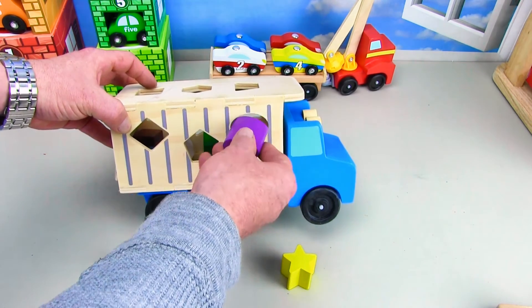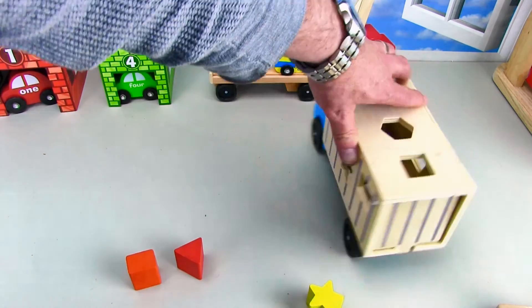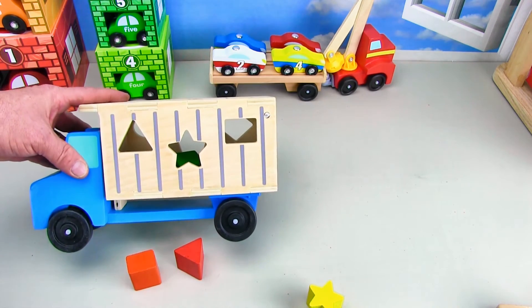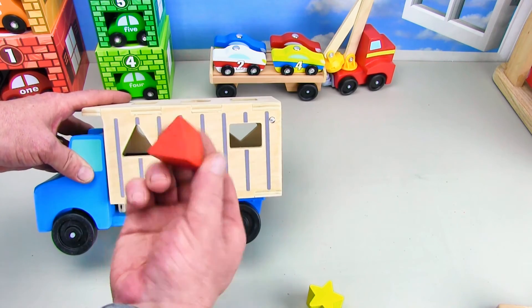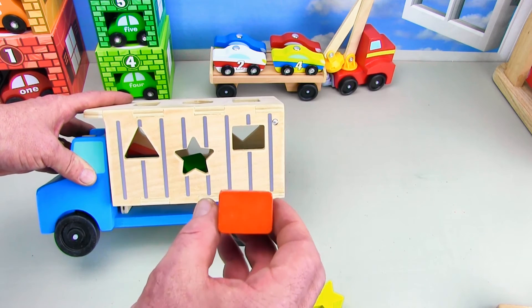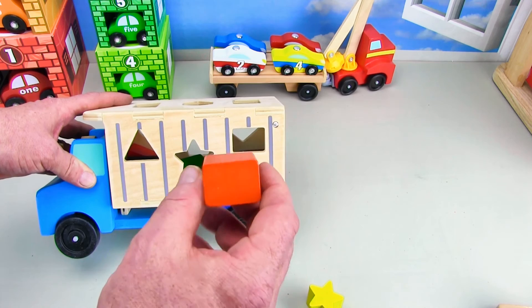Next we've got the purple oval — where does the oval go? You put the oval in right there, there it goes, perfect. Now let's turn the truck around. We've got three more shapes on this side — that's the triangle, the red triangle. We'll put the red triangle on the truck, bang.